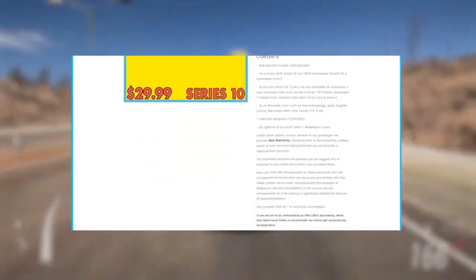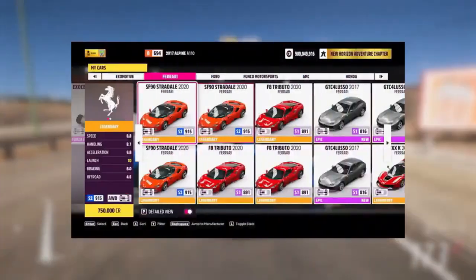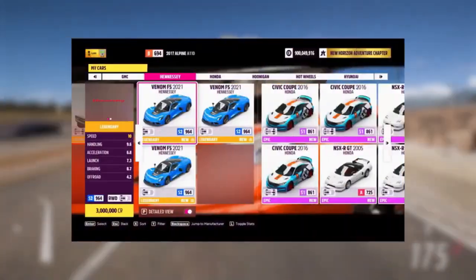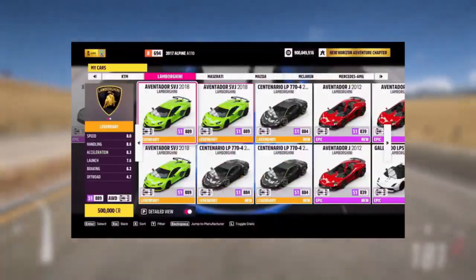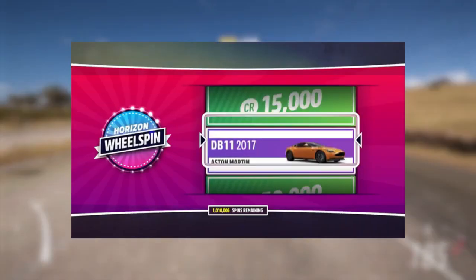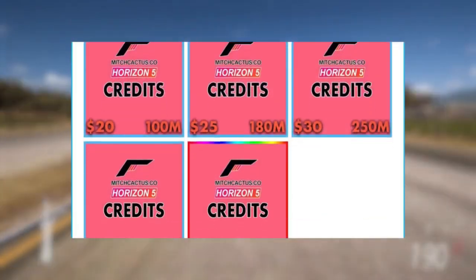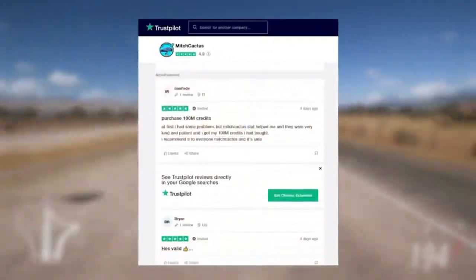Also guys, you can now get instant delivery on pre-made modded accounts which includes getting all series 10 cars instantly, such as the new Hennessy Venom F5 and Hot Wheels cars. You can check out the new series 10 Forza Horizon 5 modded accounts and personal account mods now available at mitchcactus.com, the number one Forza Horizon service provider with over 3,500 reviews on their official Trustpilot page.